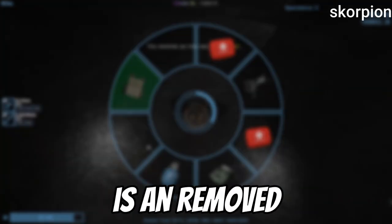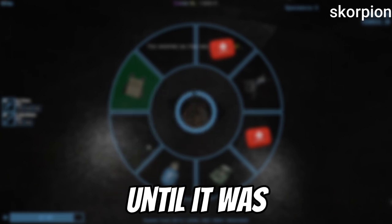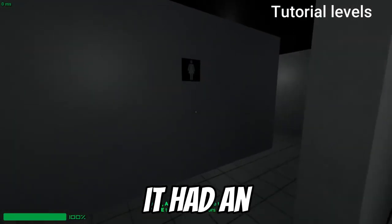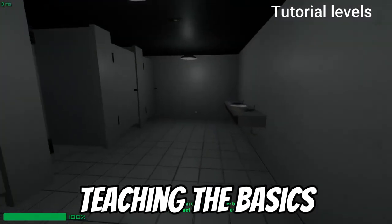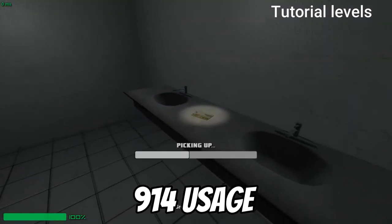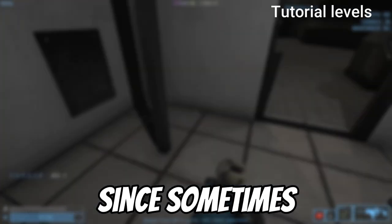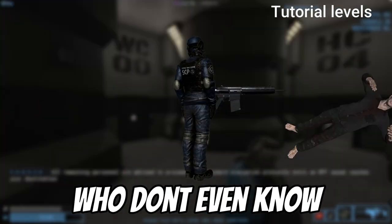The Scorpion submachine gun is a removed weapon which guards used to spawn with, until it was replaced by the MP7, which was then replaced by today's FSP-9 — quite an evolution. In the earliest versions of the game, there was a functional tutorial teaching the basics of card access, movement, and SCP-914 usage and so on. I honestly think this is much needed today, since sometimes I run into people who don't even know I'm on their team.